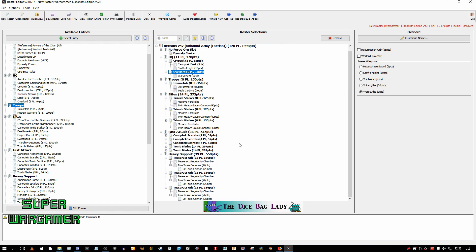I know people are out there saying that's not enough command points, but take a good look at this list. The only thing you really need command points for is the Tesseract Arks with D6 damage — and you can only use that once per turn. So that's three command points gone just for the reroll. I have two command points spare and I don't think I'll ever need them.